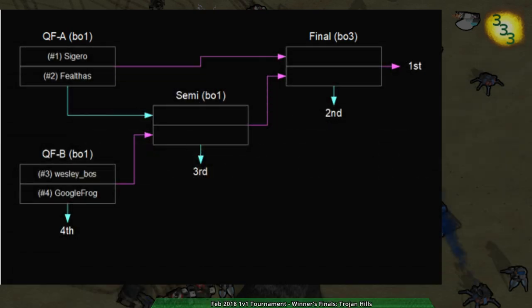Welcome back ZRK fans to the elimination portion of the tournament, the February 2018 1v1 tournament. Starting out with Zageld vs. Phil Thass on Trojan Hills.